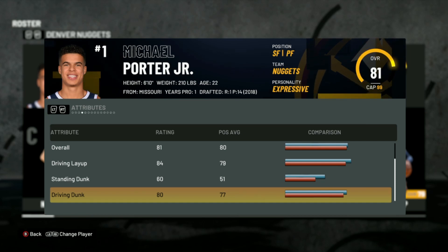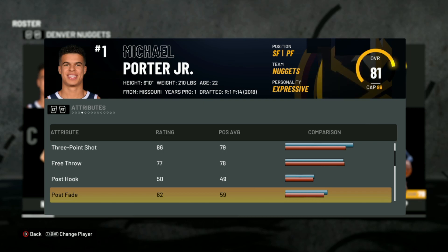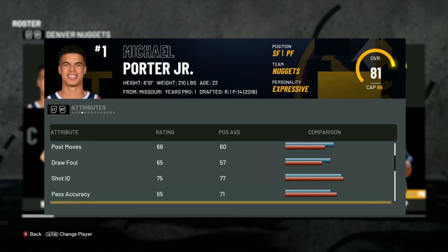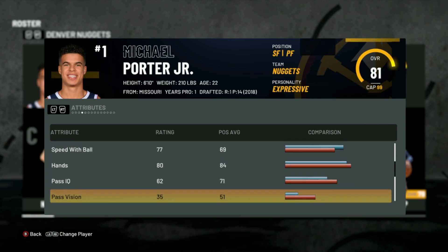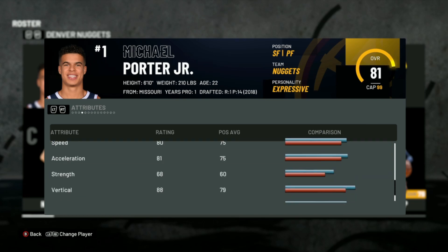You could have a 70-something driving dunk and still be able to dunk consistently, so you don't really need that. He only has a 60 standing dunk, which ours would be a little higher. But for the most part it's gonna be a Michael Porter Jr. type build, so we're actually gonna get into that now.